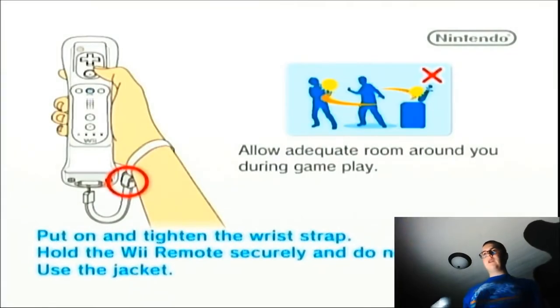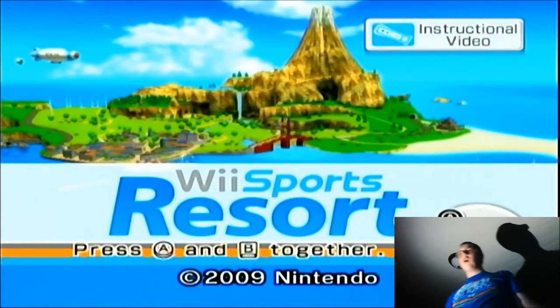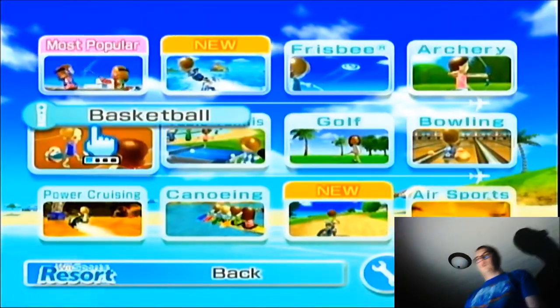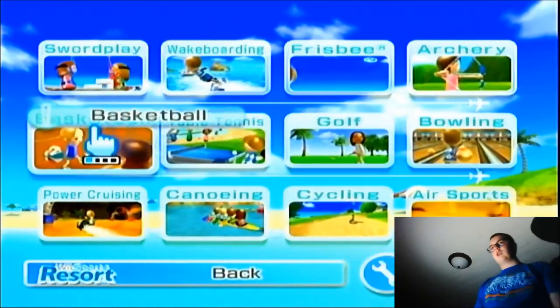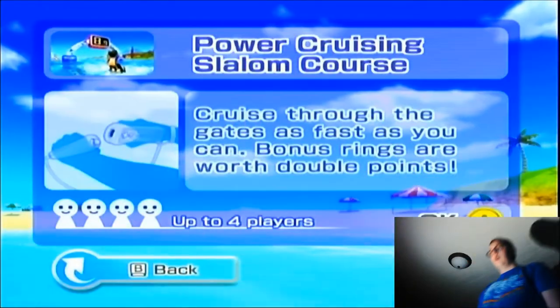Today's fact: the very first thing ever sold on eBay was a broken laser pointer. So next time you're going to buy something on eBay, remember there's a very real possibility it will be broken. Not everyone is honest, so always be mindful of that. Alright, here we go — Power Cruising, first thing on the list.